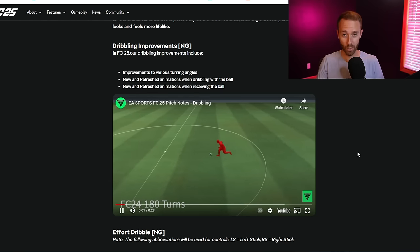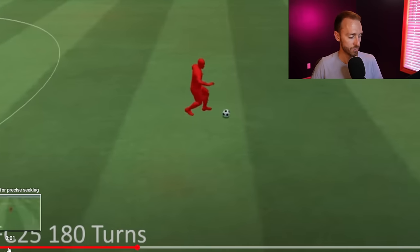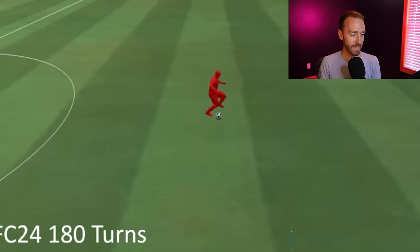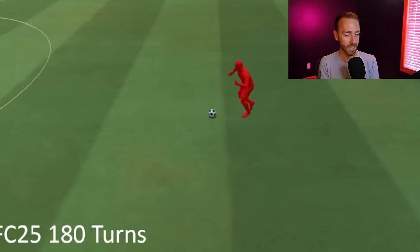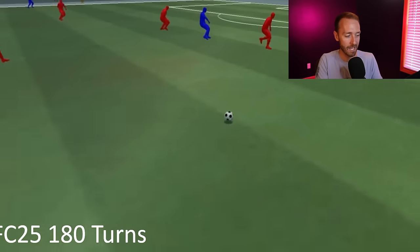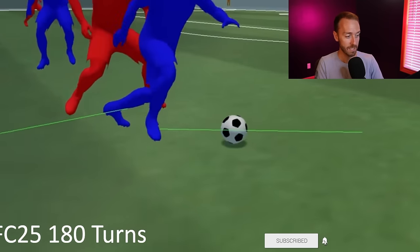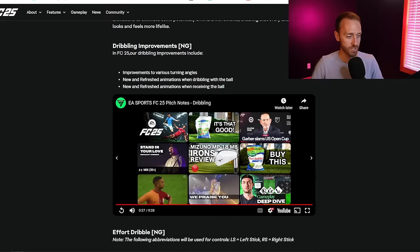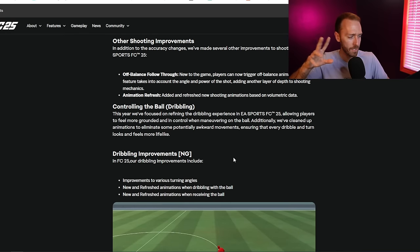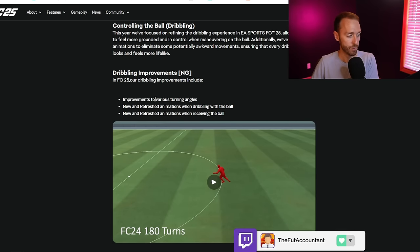The biggest thing in terms of core gameplay that we're all going to notice is dribbling. FC-24 180 turns - you can see this player doing the turns, stumbling backwards a bit, it's okay but not that clean. Compare that to FC-25 where the turns are crisp and fast, with not a lot of added time or loss of steps. Dribbling definitely looks more put together and cleaner. They added animations for some of the dribbling and cleared up the clutter in the animations part of the dribbling section. New and refreshed animations when receiving the ball for turning at different angles.